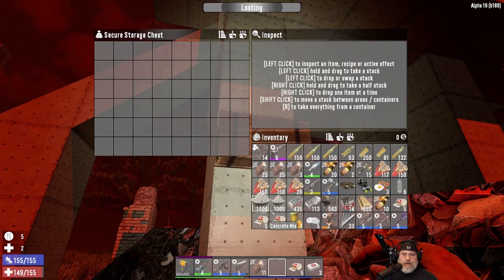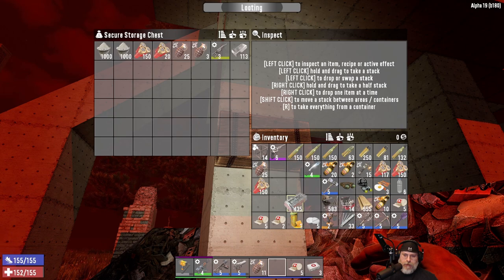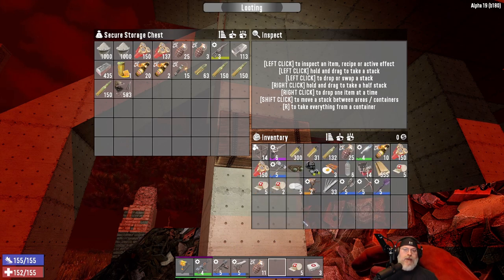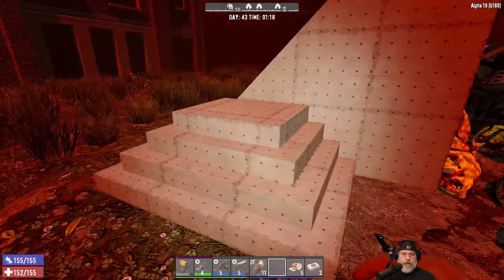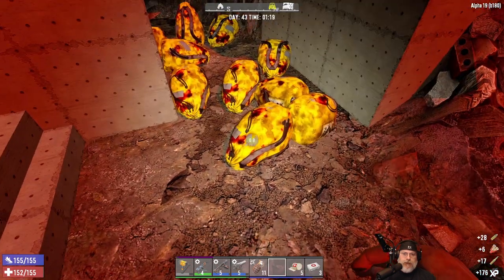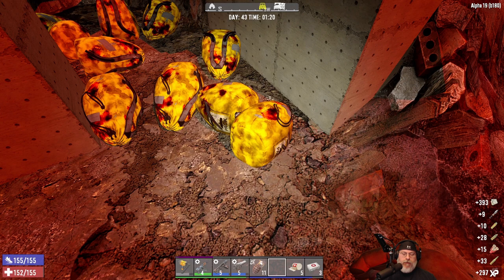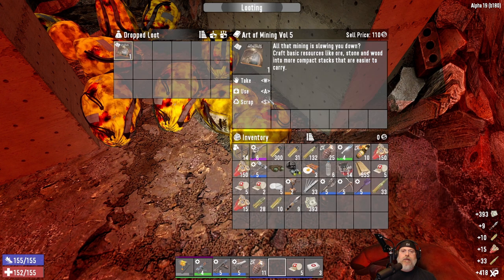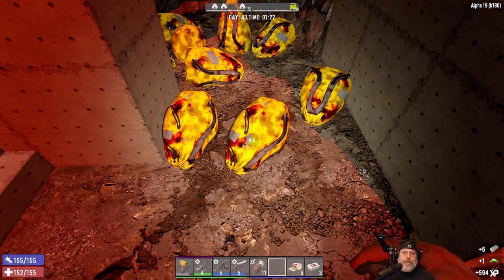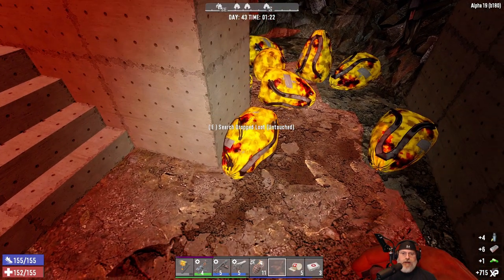There was no point whatsoever during that entire night where I was even close to being in danger. Not even close. That was a hell of a lot of buzzards. Either my junk turret ran out of ammo or they damaged it with the spit — could have gone either way, really. I'm mostly just curious to see what's in the loot bags. And how many levels did we get? We got two levels — pretty much gotten two levels every horde night with this base.